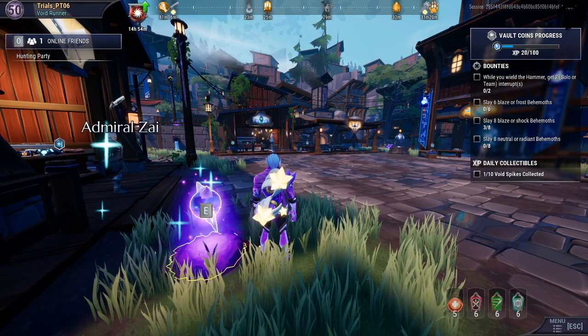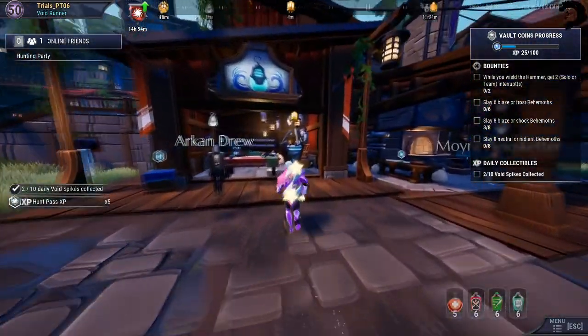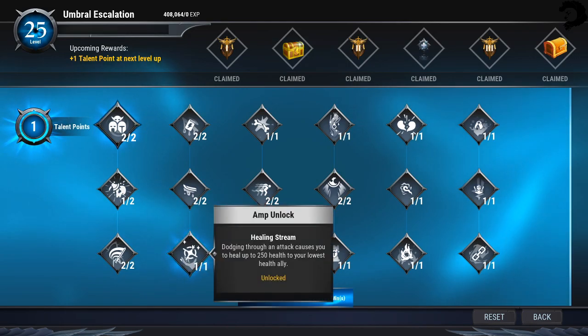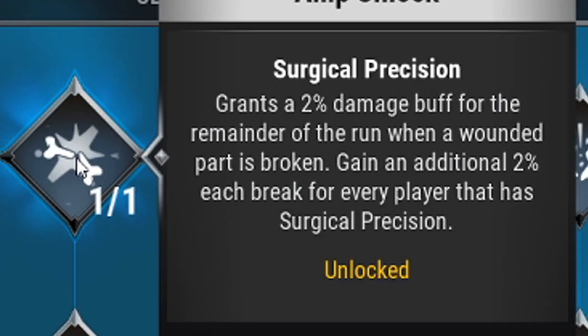Before we go into the Umbral Escalation, I'm going to show you guys the new lantern and the nine new amps included in the Umbral Escalation. The first one is called Exposed Weakness — it adds 200 wound damage to each weapon attack. These are fully upgraded, so the numbers you're seeing are what you'll get at max. Surgical Precision grants a 2% damage buff for the remainder of the run when a wounded part is broken, gaining an additional 2% each break for every player that has Surgical Precision.